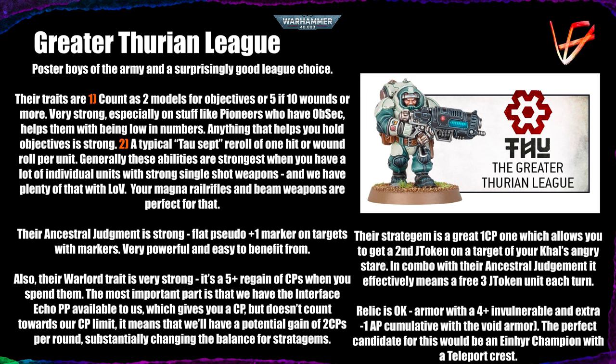Hitting and wounding on fours is no joke, so you really want those three judgment token targets in your opponent's army. The relic is an okay one — not really great, to be honest — it's a four-plus invulnerable and an extra minus one AP. Most characters you'd want to give it to already have a four-plus invulnerable, so that's wasted. Combining those two benefits is very hard. The probably perfect target would be an Einhyr Champion with the teleport crest rather than the shield crest, if you still want some survivability on him.